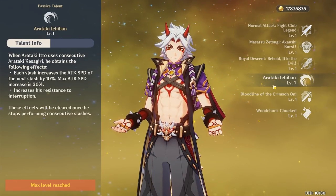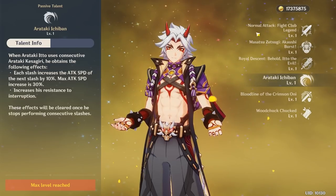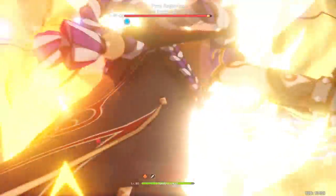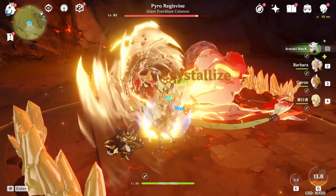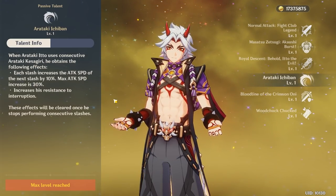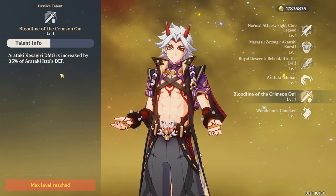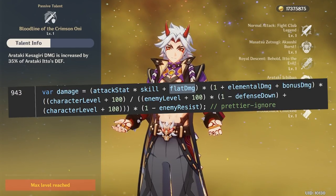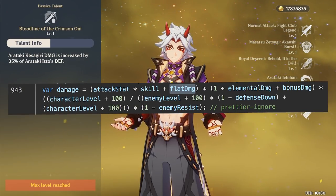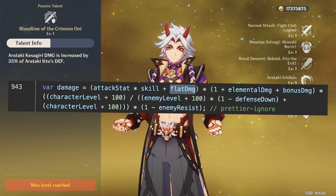His two passives are Arataki-Ichiban and Bloodline of the Crimson Oni, both of which increase the Arataki-Kesagiri's damage. Arataki-Ichiban increases attack speed — each consecutive strike gains 10% attack speed, up to 30%, so after the third slash you'll start hitting much quicker. Bloodline of the Crimson Oni adds 35% of Arataki Ito's defense as flat damage to the Kesagiri's slashing and final slash damage, affected by crit, bonus geo damage, enemy defense, and enemy resistances.